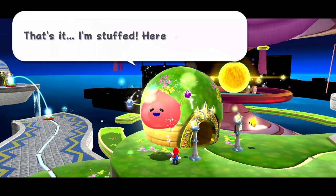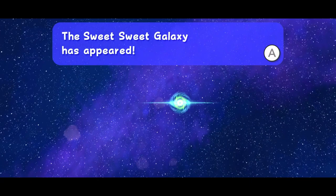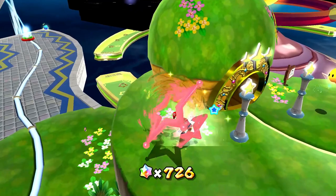400 of them coming up. The Luma says 'That's it, I'm stuffed. Here we go, transform!' And there we go — that's gonna go way over there. Whoa, what is this? The Sweet Sweet Galaxy has appeared. Whoa, this is cool!